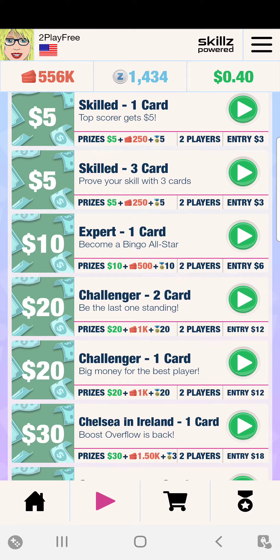Regardless of whether you win or lose, Blackout Bingo will always take home their cut. That's what they use to power the app and how they pay their players in real money. For example, in this round each player puts in $3.00 — that's $6.00 — the winner takes home $5.00, and Skills takes home $1.00. So that's how Blackout Bingo makes its money.